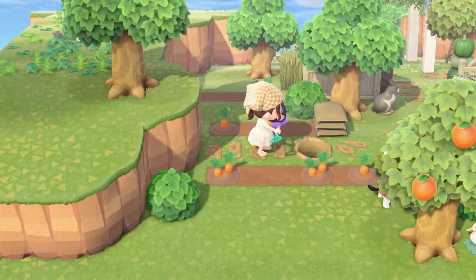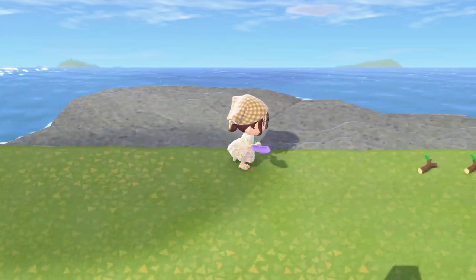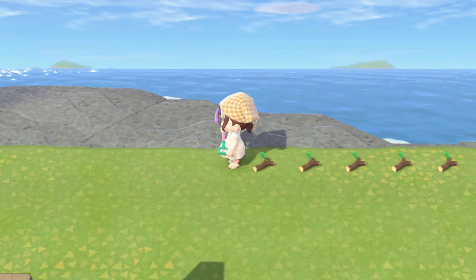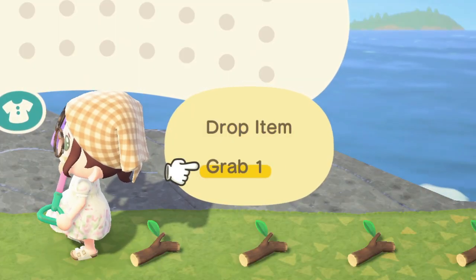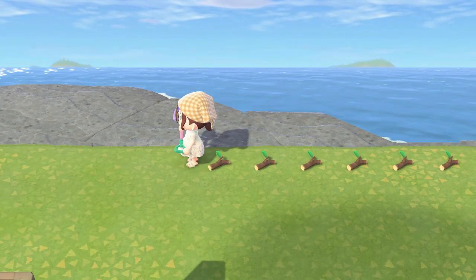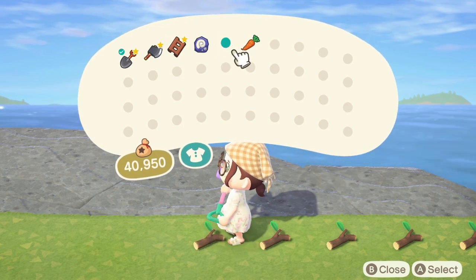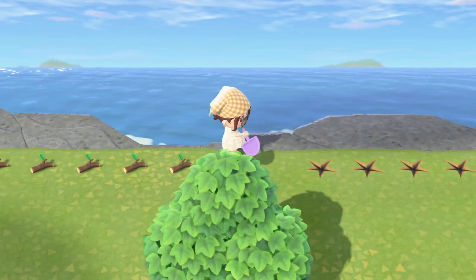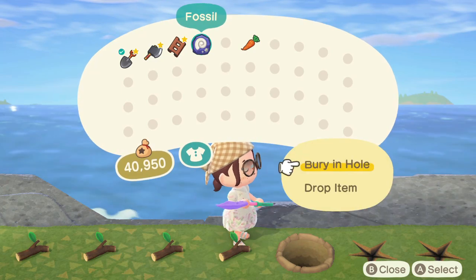All you're gonna do is find an empty spot on your island. I like to go to the very back of my island, but you can also do this behind some buildings, wherever you have some free space, and you're going to individually drop tree branches. You cannot do it as a stack and I recommend you start out by dropping 15 tree branches. It's going to depend on how many trees are on your island. Start with 15 and then each day when you find one, go ahead and drop that somewhere else on your island that's hidden and eventually they will stop spawning.